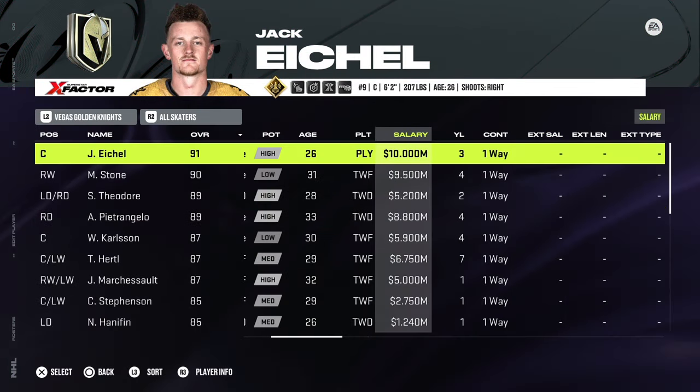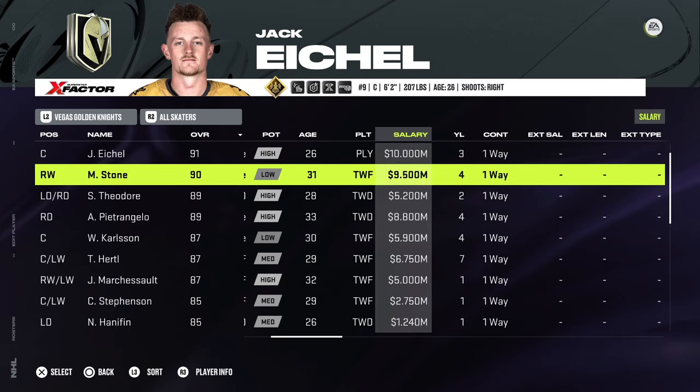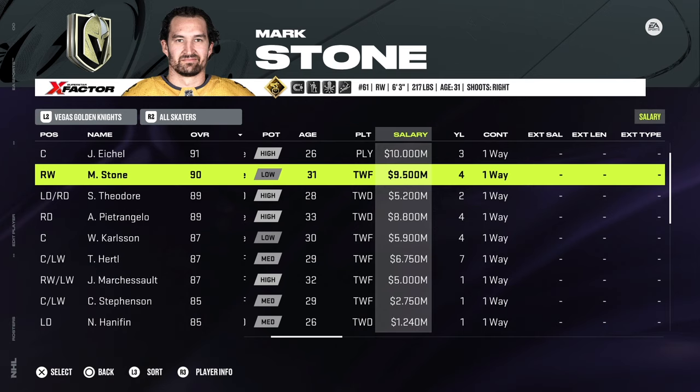Starting with these trade deadline rosters — especially after everything Vegas did with Tomas Hertel and Anthony Manta — Eichel's making about 8.8 and Stone is making about 8.3. Really big differences when it comes to a franchise mode save.